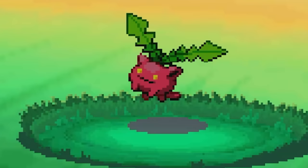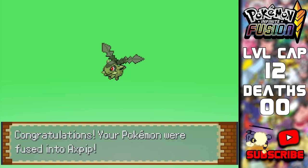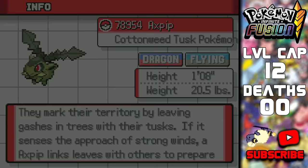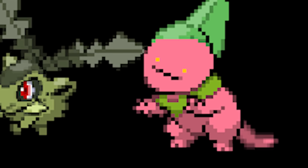We have a Hoppip on Route 1 — kind of a letdown, but it might look cool. One additional rule: if both fusions have the Dragon typing, we can choose whichever is the coolest design. So for this fusion we have Axepip and Hapu. Hapu it is — he looks kind of cute.